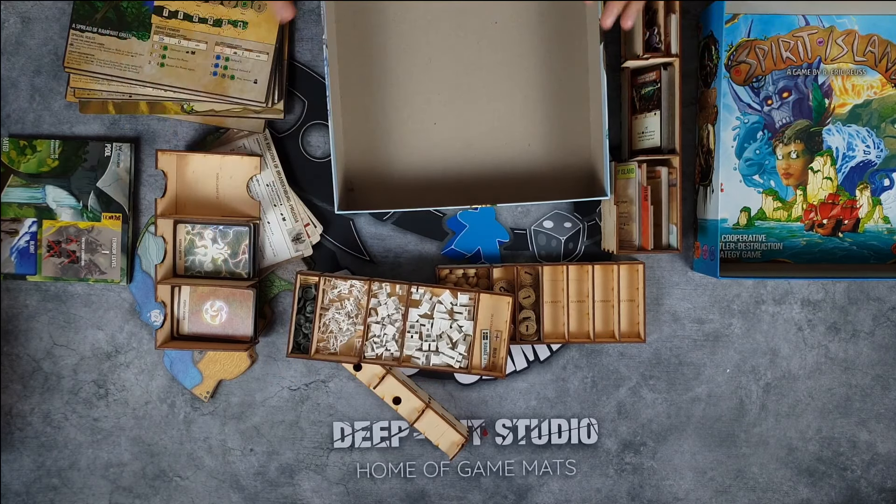That's how the game is organized. This insert organizer from In My Box for Spirit Island is really great — they do great stuff with inserts. You can shake it all around and everything stays in its own place. I applaud that they thought ahead and made room for the expansion. Even if you get an expansion in the foreseeable future, you can accommodate it really nicely in here and everything will fit.